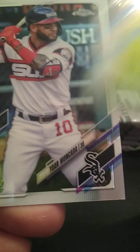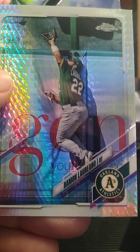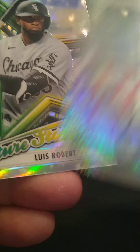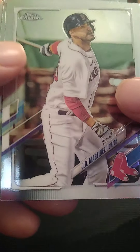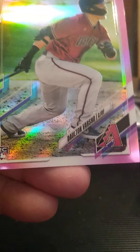We've got Albies for the Braves, Moncada for the White Sox, Laureano prism refractor for the A's, and a Robear silver for the White Sox. Looks like we got one of our pinks in this bag. We've got Martinez for the Red Sox, Lester for the Cubs, Bogaerts refractor for the Red Sox, and Varsho pink for the Diamondbacks.